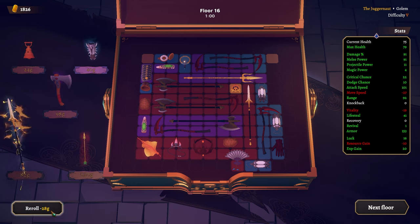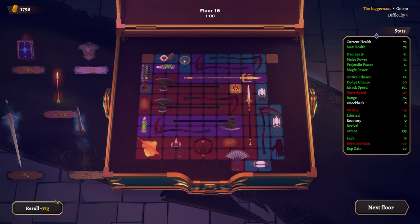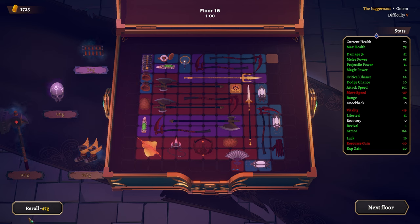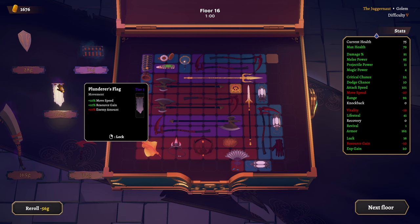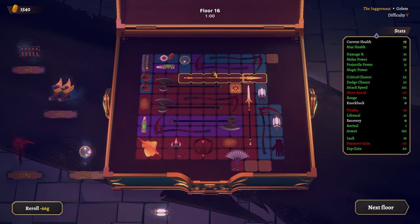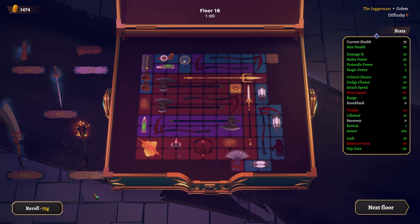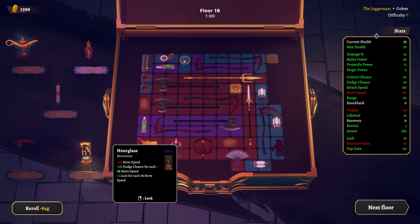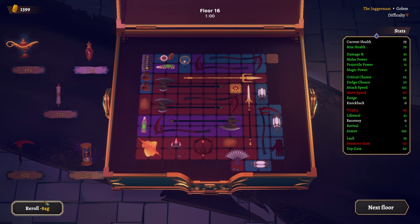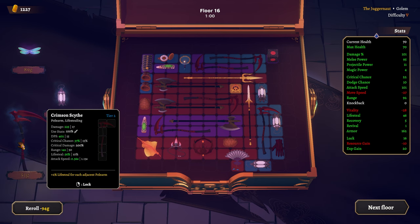I'll roll a few times to see if there's anything spicy — nothing really grabbing hold of me. We can purchase a bracer back. Good use of money to buy and sell the same items over and over. We will upgrade the trident because it is cool — and that is why I purchased it. Oh, hourglass doesn't work here because we can't get dodge, so it doesn't actually do anything — sadness personified. I will take a red cube and we'll just go on with our life.